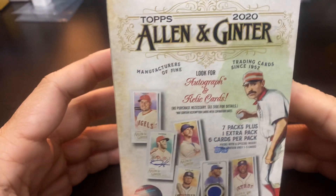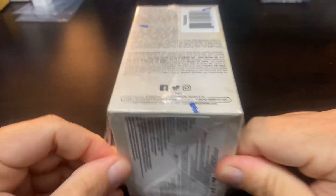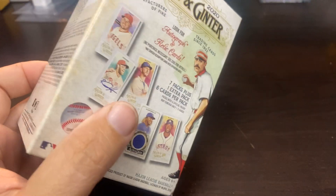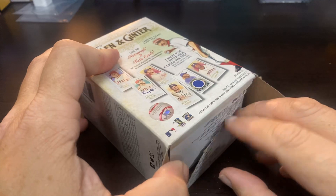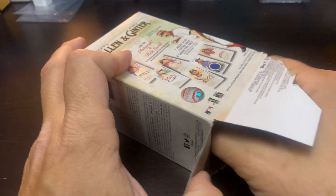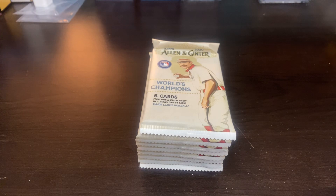Welcome back to Ripping for Ripken's, it's Cory. Today I have another blaster of Allen and Ginter. If you're curious about the odds and what to find in Allen and Ginter, you can go back to my previous videos. For today I'm going to open this up and see what's in store as I continue to build my set.